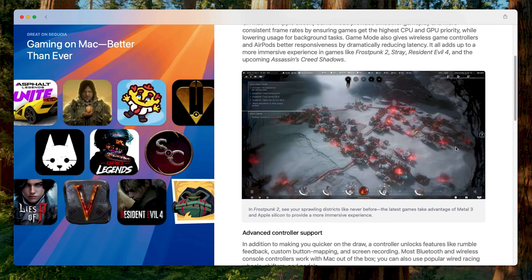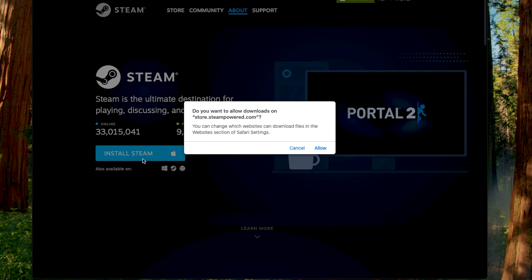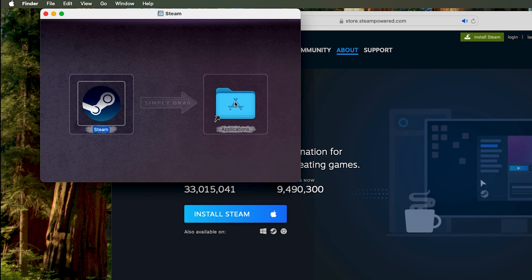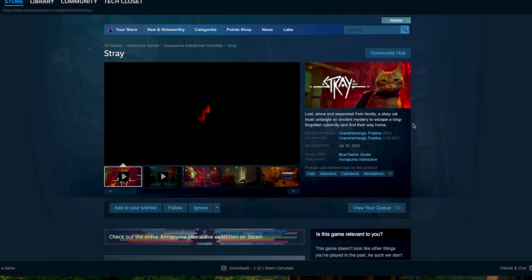You can even see the new Frostpunk game in the pictures. After all the updates are done, let's try the first way of gaming, which is just trying out games that support macOS. I installed Steam for Mac — there is a Mac version, and in Steam you have an Apple logo over the button if the game is available for Mac.